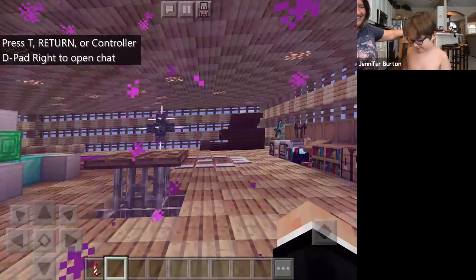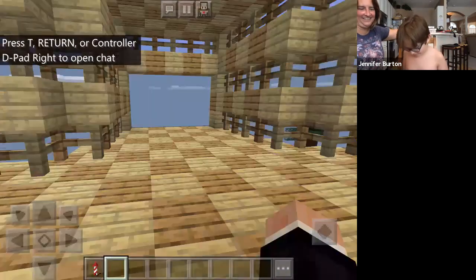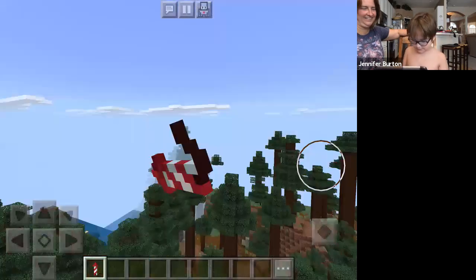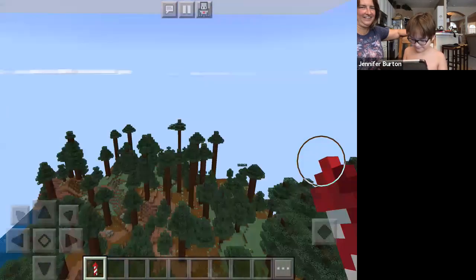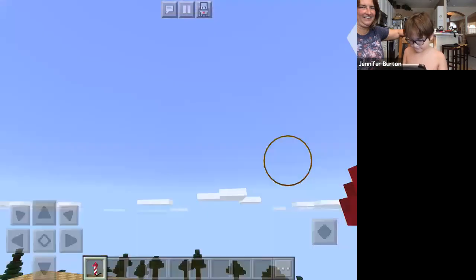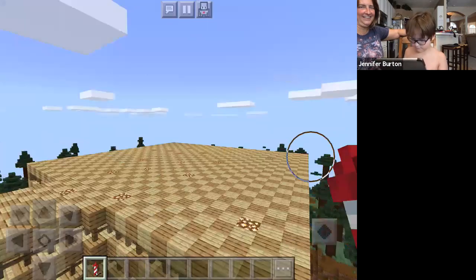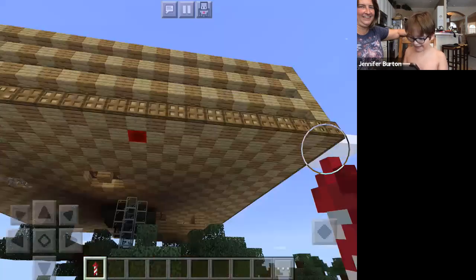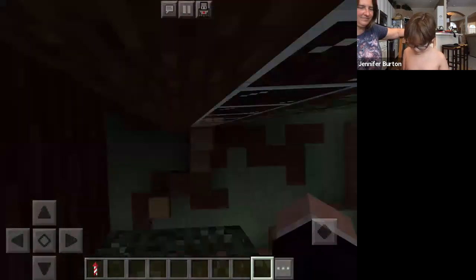That pretty much wraps up my treehouse. Oh wait, one more thing — there's my airplane, where you can fly around with your friends. And if you want to come down from the bottom, there's a jungle door.